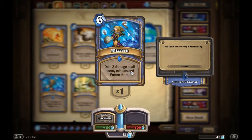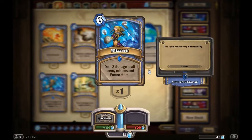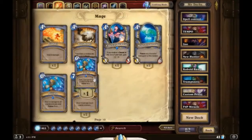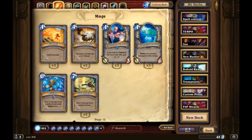Blizzard replaces Frost Nova — it deals two damage to all enemy minions and freezes them. If you're doing control Mage, run this card. For aggro Mage, probably skip it. Flamestrike is another card where you ask yourself why it's not in your deck. The only reason you wouldn't have it is if you're going 100 percent pure aggro and prefer minions instead.